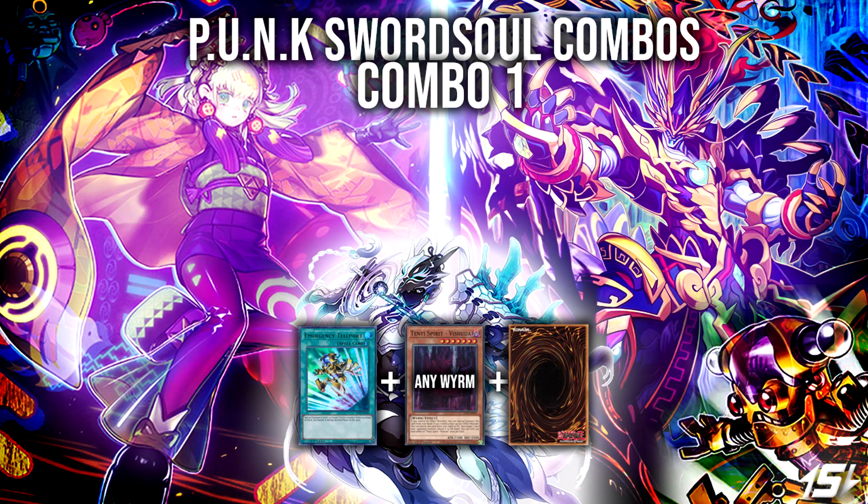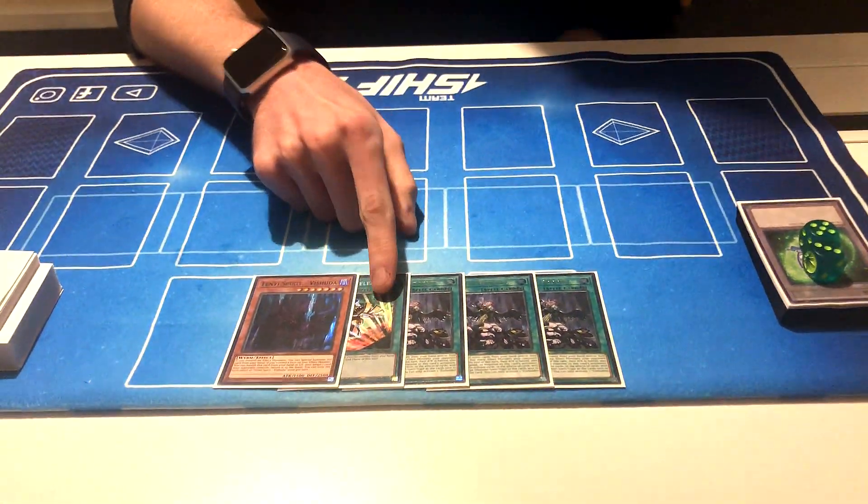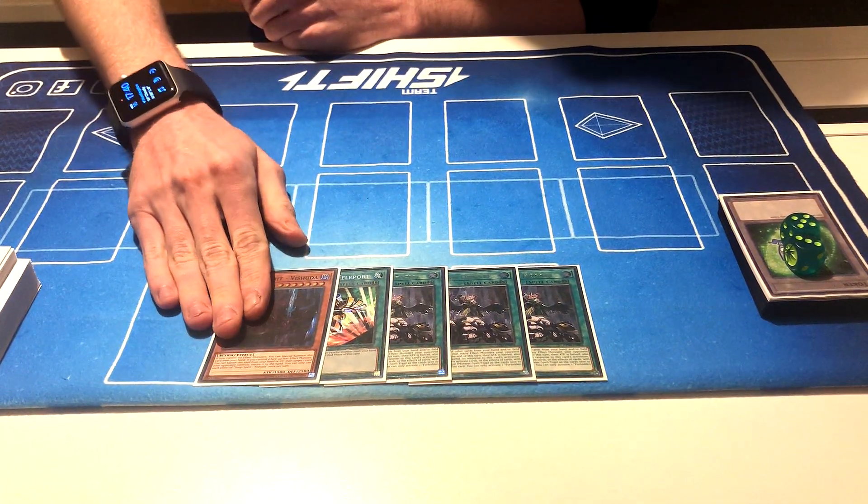Hi guys, Luke from Team Shift here with Karl. We've got a couple of Punk Sword Soul combos for you, utilising Halka Fire Brax and also showing you ways that you can now use Shooting Riser Dragon to get Token Collector for the mirror. So for our first combo, all you're going to need is an Emergency Teleport, or any way to make Halka Fire Brax without using your normal summon, plus a Worm in hand.